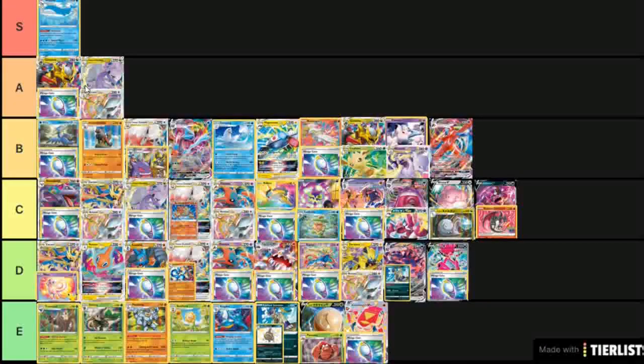Raikou Mirage Gate is another Amazing Rare box-style deck. The Raikou doing 120 and then a 120 snipe is really strong, but we do have to worry about energy fees, so that's why Raikou is in C tier.